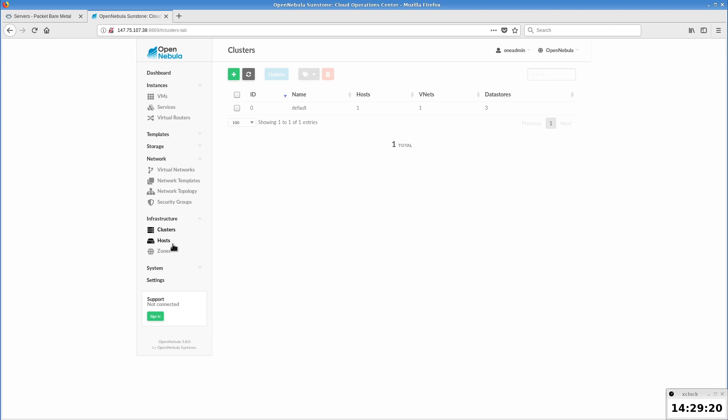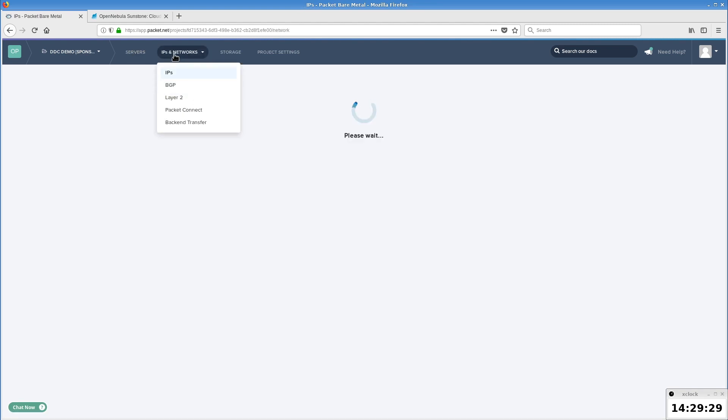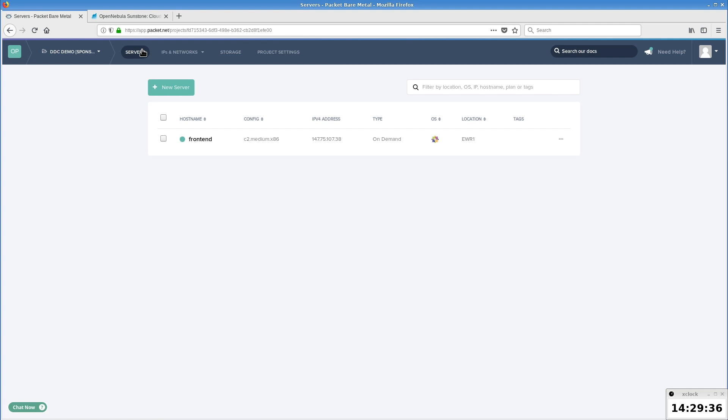Our OpenNebula has no clusters nor hosts except the default local ones. And on the Packet side, we just have a single host running the OpenNebula frontend, which will be used to execute the provision. Also, there are no custom IPv4 public ranges.